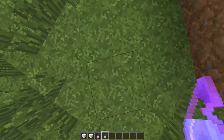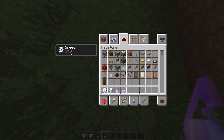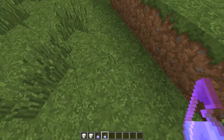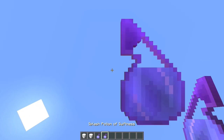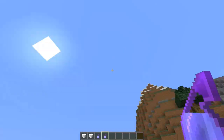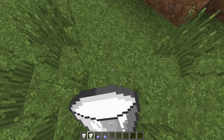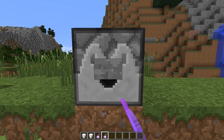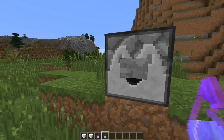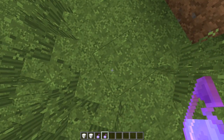Want to get the most out of your splash potions? Do not throw them on the ground. Throwing a potion on the ground gives five minutes and 12 seconds, whereas throwing a potion straight up directly hitting yourself gives five minutes and 59 seconds. You can also achieve the same effect using a dispenser. When the potion directly hits you, you get the most out of it.